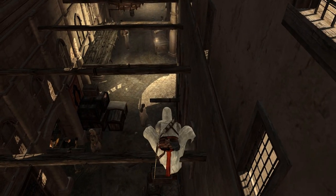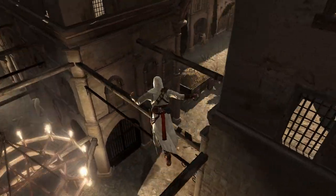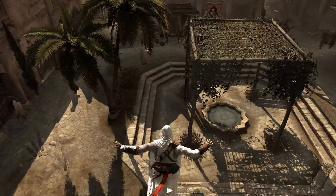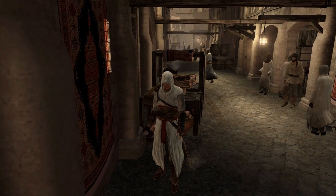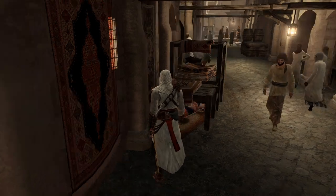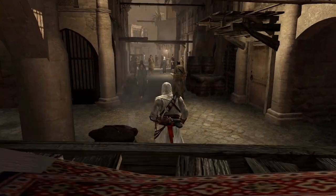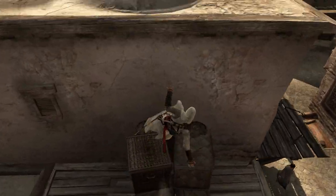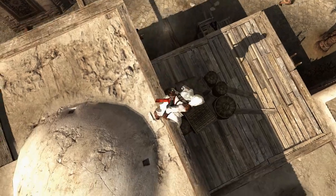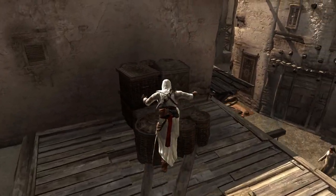It is worth mentioning that you can also catch a ledge while vaulting. It is worth mentioning a few useful contexts where you can vault. For instance, in most objects like these, you can vault over it and be smooth. When it's like this, you can vault off them too. But it might seem not smooth — to make it smooth, do it at an angle.